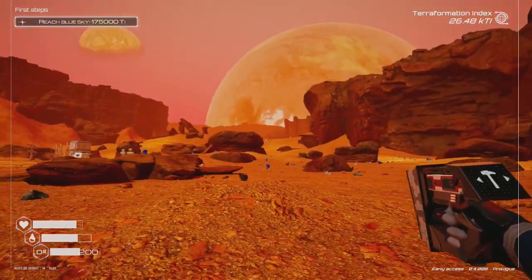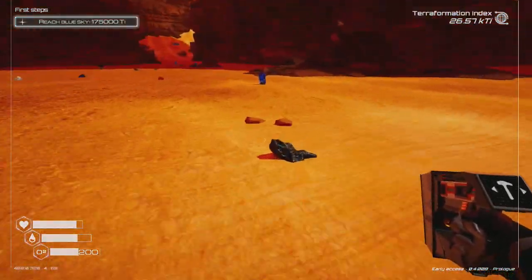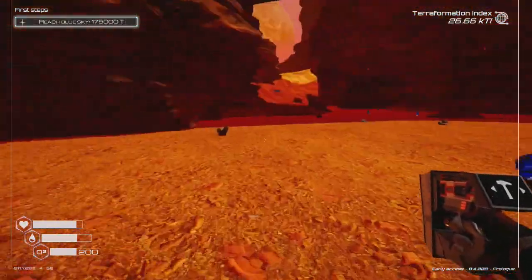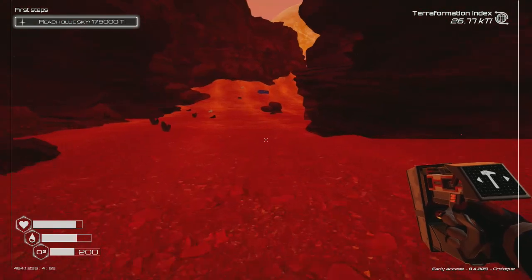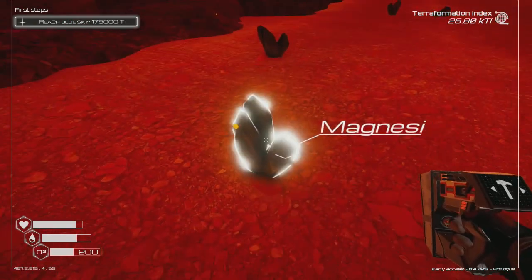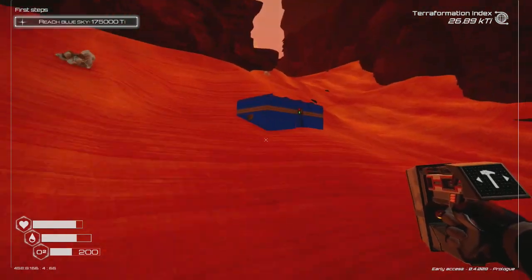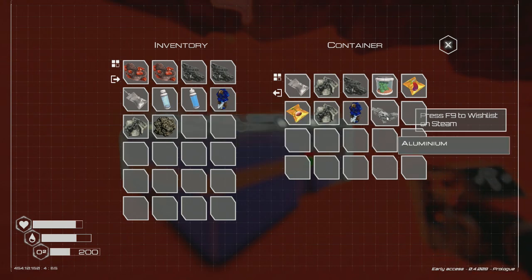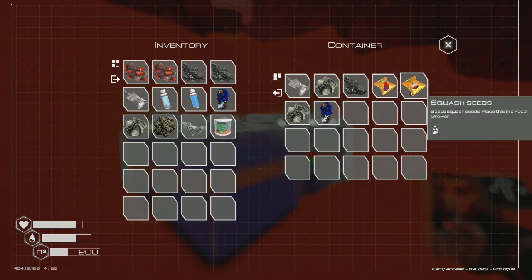We're going to continue pressing on. We've already explored this path — there's bound to be another ship somewhere around this area. We're looking for the resources we need to build the communications area. There's a crate over there — let me go get it. There's a bunch of resources but none I need right now. Oh wait — there's some aluminum! Exactly what I need.